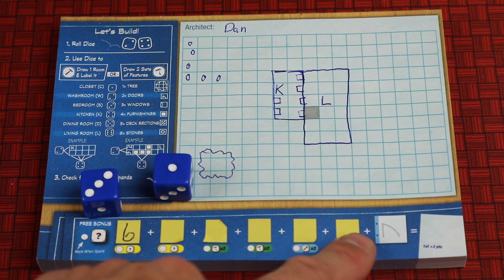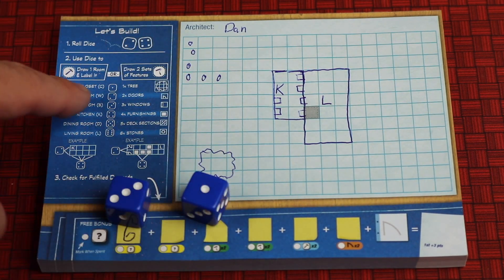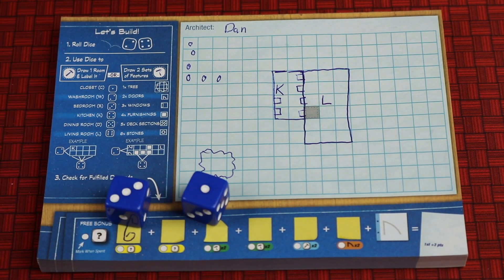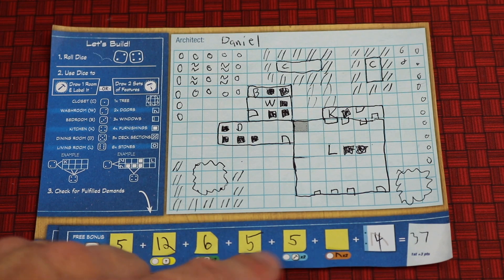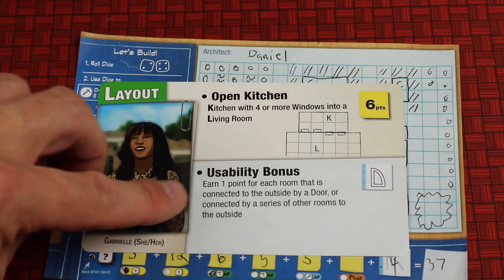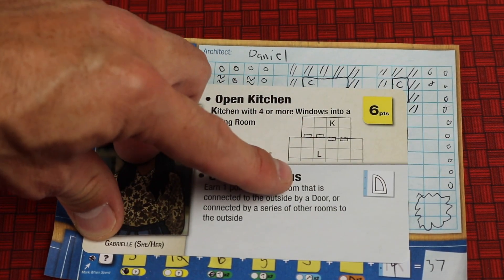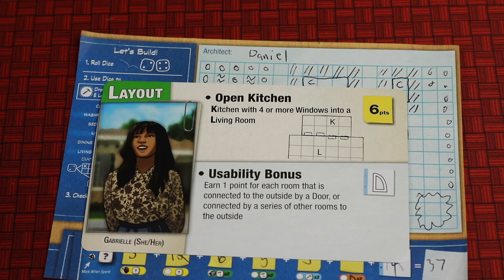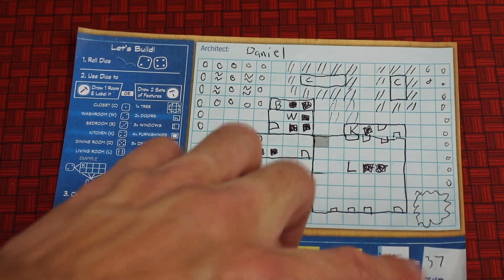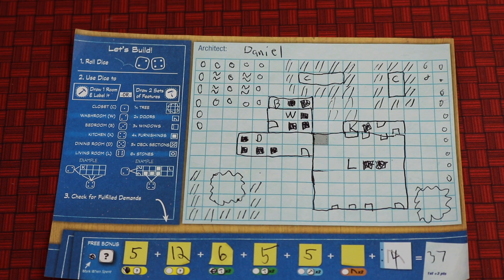At final scoring, you simply add up all the numbers on your sticky notes. Also each game, one demand gives a bonus — for example, one point for each room connected to the outside by a door, or connected through a series of rooms to the outside through doors. If you're the first to finish all your sticky notes, you get a three-point bonus. The player with the most points wins.